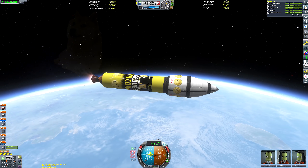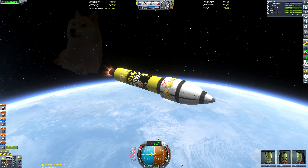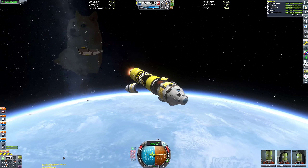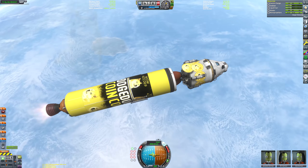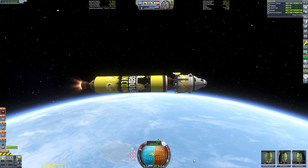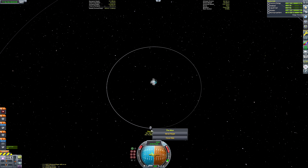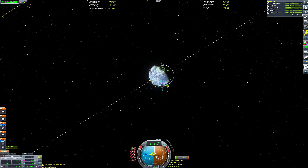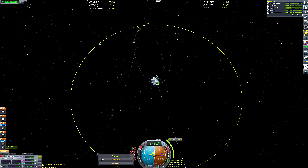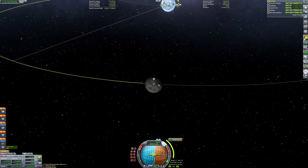The side boosters weren't contributing to the fuel level in the core stage — there's no cross-feed or fuel lines or anything. So in order to have the staging work like it does, where the two side boosters run out of fuel first, the thrust limiter of that central skipper engine is only about 65% — which I now realize is 4% off a more epic value for this video, and I mean 61%. Which is why it has sustained itself far longer than the side boosters. We've got enough Delta-V in this stage to perform most of our burn up to the Mun.